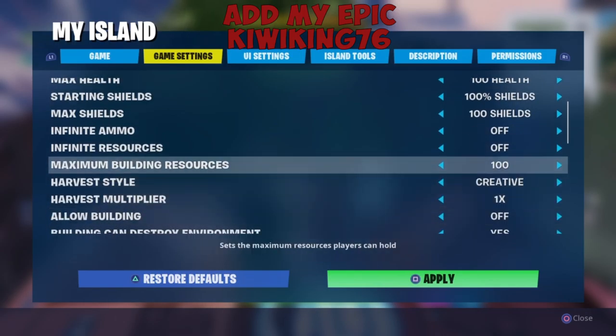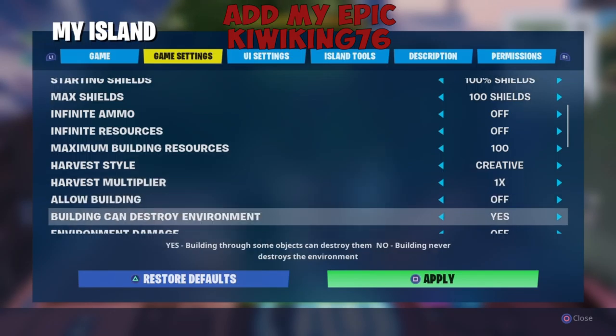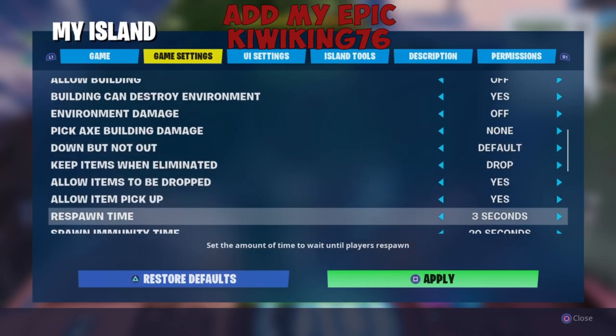Every kill I believe you get 50 health on this game mode. There's no building — that's what a lot of people try to do the first time they play and they just end up quitting because they get mad, but you just got to get past the first match or two to learn not to build.